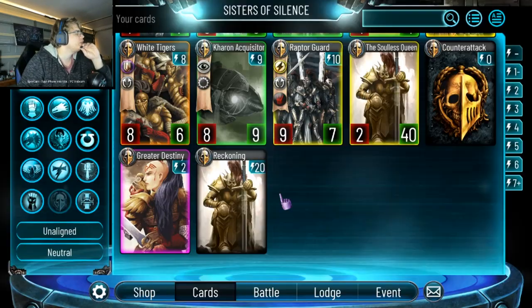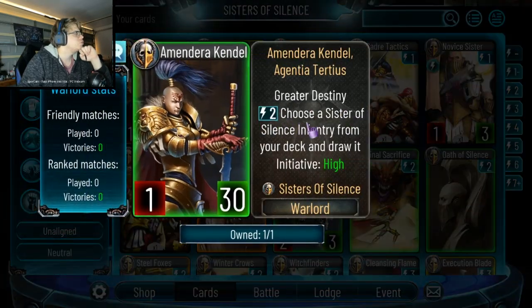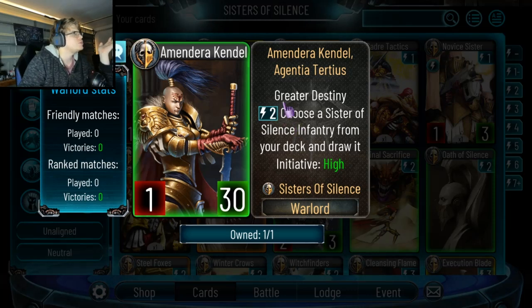I think she'll be good — potentially very good on ladder. The ability lets you choose a Sister of Silence from your deck and draw it. I assume you get a choice of three and pick one. I think she's very strong, but her turn one play is always going to need to buff herself to at least two attack. Otherwise I think she's pretty cool and will be used quite a lot.